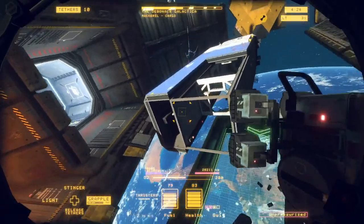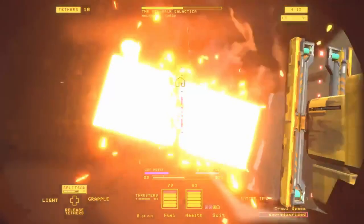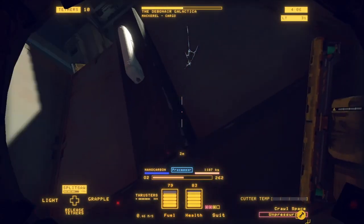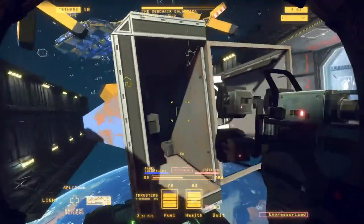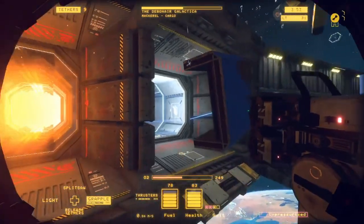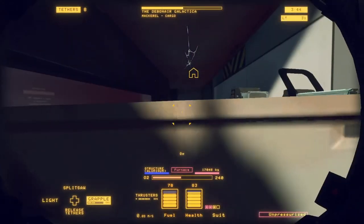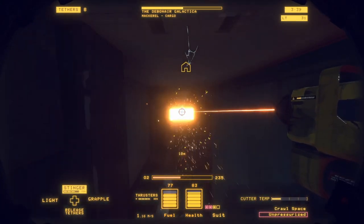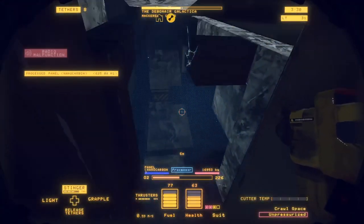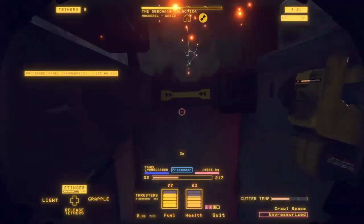I just noticed the ship's called the Galactica — haha! Alright, we'll get these side panels now and use your cutter. I accidentally cut that wall — definitely don't need to do that one. Accidentally shocked something — be careful, you guys. But yeah, you basically just cut these out.